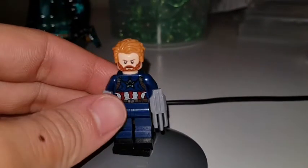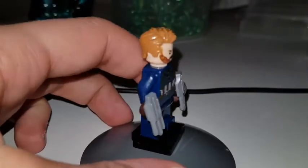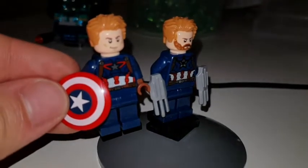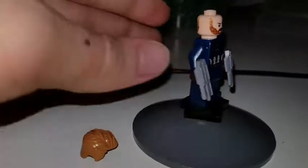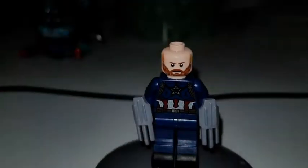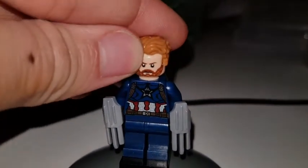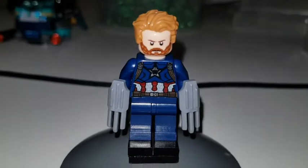Next minifigure: Captain America — well, supposedly; I think he's got another name. These things on his arm are shields, apparently. Nice bearded face, very different from the last time we saw him in Civil War. The hairpiece is the same as last time. It's got a laughing face expression, which is not what I expected for this movie. There's no red on it — there was no red in Civil War but they had it from Age of Ultron anyway. They didn't actually improve the design. These things are supposed to be shields; I'm not too sure, I haven't seen the movie yet.